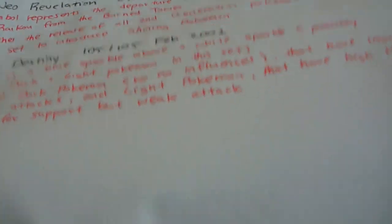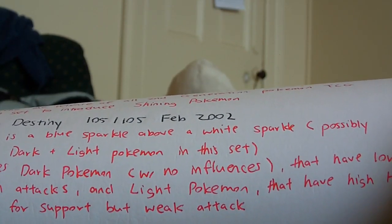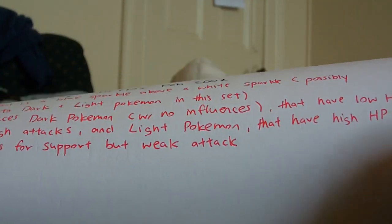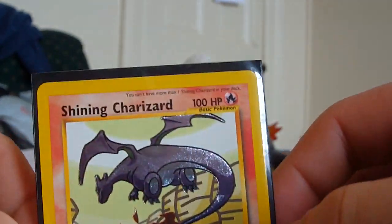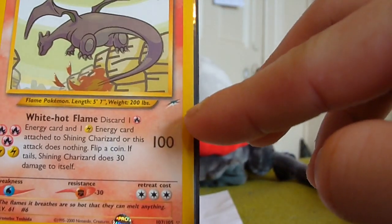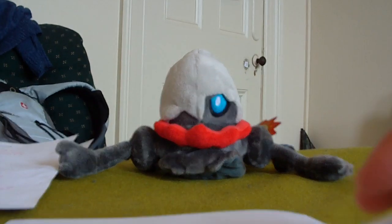Next we have Neo Destiny. The symbol is a blue sparkle above a white sparkle, possibly referring to the Dark and Light Pokémon in this set. It introduces Dark Pokémon, Light Pokémon, and also has Shining cards. It's one of the only sets ever to have Shining cards, alongside Neo Revelation. Shining cards have 'Shining' before their name and are generally stronger. You can see the Neo Destiny set symbol here — pretty nice.